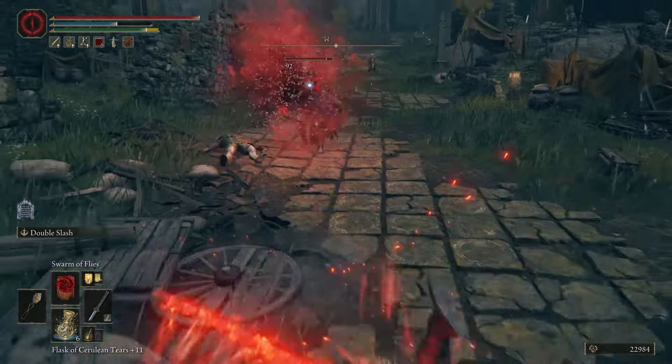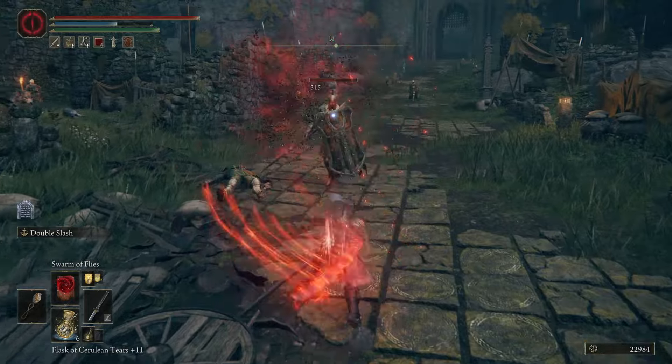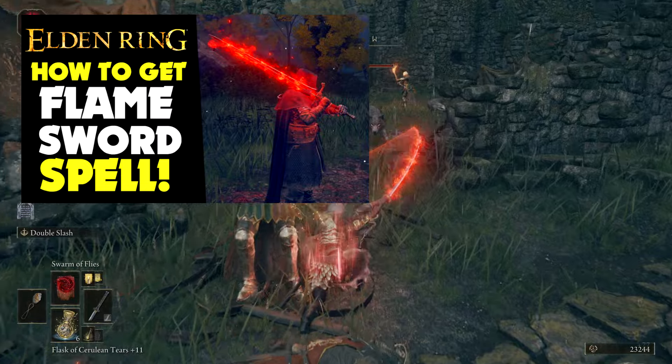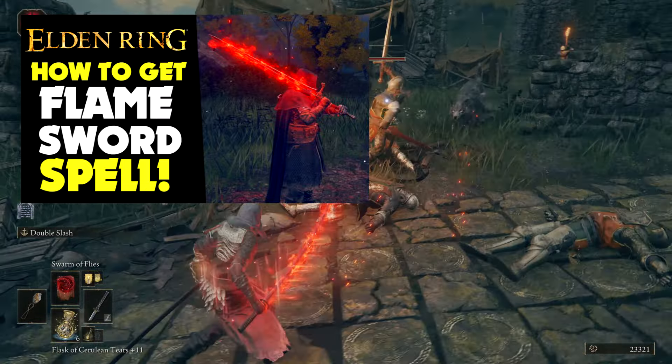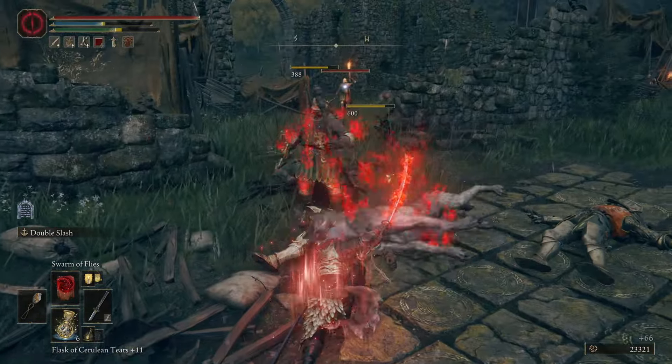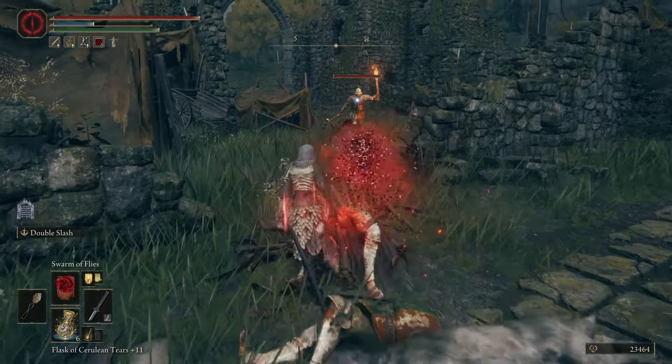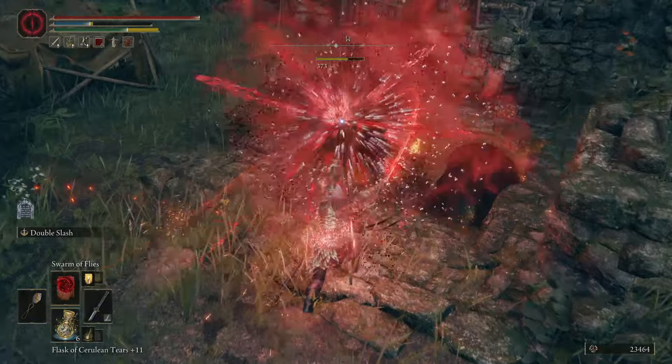After getting the Naga Kiba, or if you choose to use another Katana, you'll next need the incantation for Blood Flame. I've already made a full video guide for where and how to get that spell. The link will be in the description and on the end screen of this video so you can easily navigate there whenever you're ready.